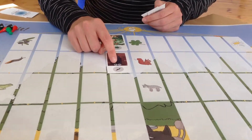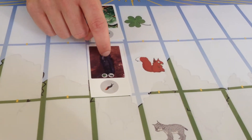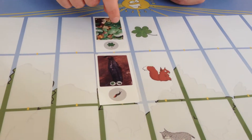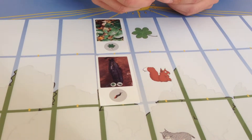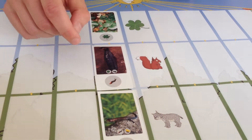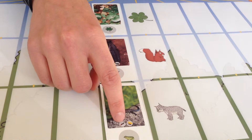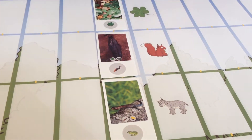If you look on the card, there is a symbol which will indicate what this animal is able to eat below it on the food chain. Here we see the slug can eat this plant. And then if I have any of the other cards, which I do, I can keep playing them up to a total of three cards in one turn. Again, the symbol on the card will indicate what this animal is able to eat below it on the food chain.